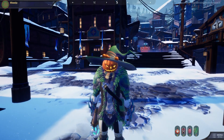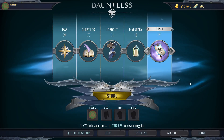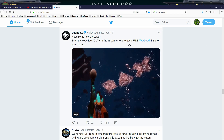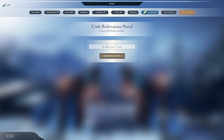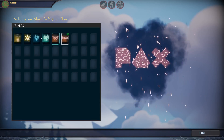We don't only have the patch notes today — there are some other things I wanted to show you. On Twitter I came across a message from Dauntless on January 18th: need some new sky swag? Enter the code PEXSOUTH in the in-game store to get a free PAX South flare for your Slayer. Go to the store, then 'Redeem Code' on the far right, enter PEXSOUTH in all caps, and redeem. Then under Styles > Signal Flare you'll see the PEX flare right there next to your other ones.